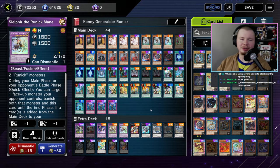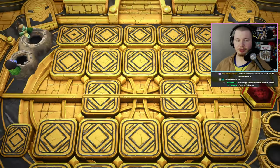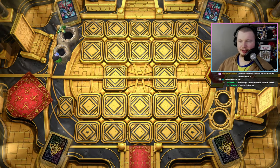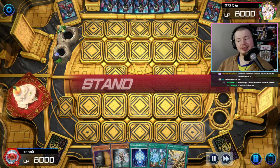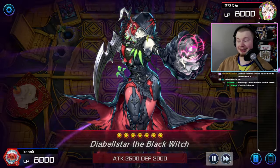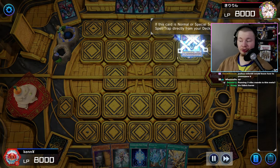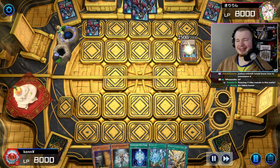This deck looks super cool — I love Runic decks even though Runic has been really bad lately. Could this be the good Runic deck? Playing against Snake Eyes going second — already a really good sign for the replay — although we do have Maxx C so Maxx C might carry a little bit.